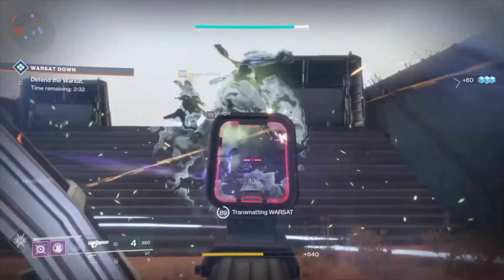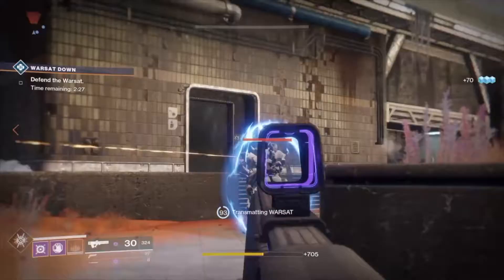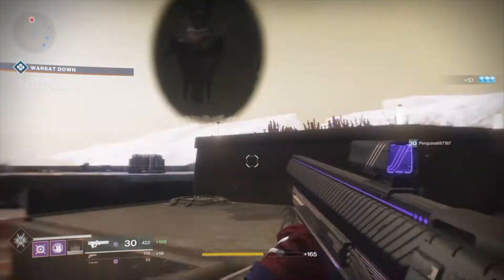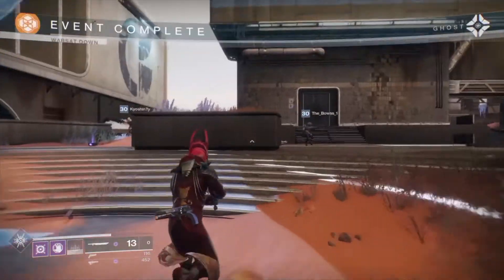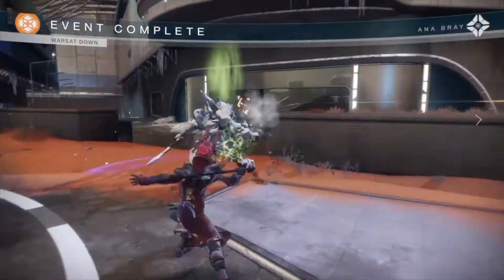Every ally that stays in the rift will also gain these two abilities. At first I thought that every enemy with at least an orange health bar would count as a high priority target, but it doesn't work like that. I'm not sure what makes an enemy count as a high priority target, but sometimes red bar enemies can also be marked. Yellow bars are always marked from my experience.